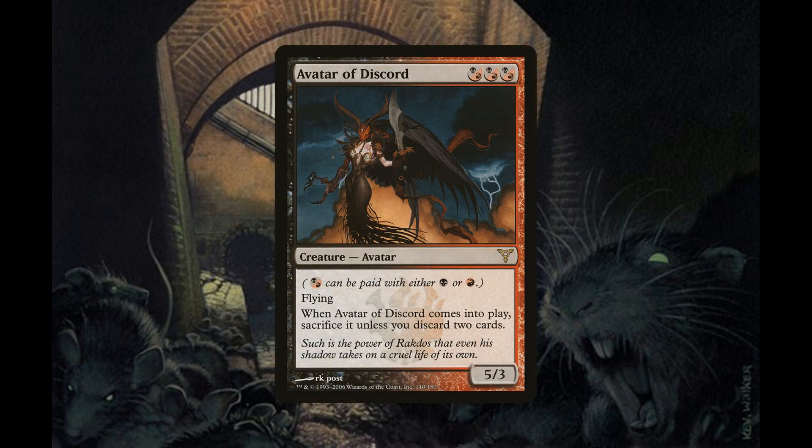Like Avatar of Discord, which we're running one copy of. Avatar of Discord is a 5/3 avatar for three mana in any combination of red or black, has flying, and when Avatar of Discord comes into play, sacrifice it unless you discard two cards.